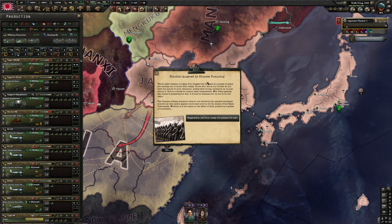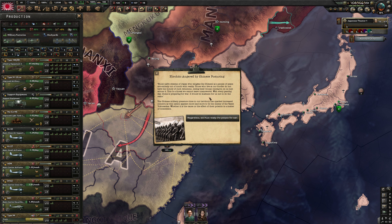Hirohito angered by Chinese posturing: 'Those naive citizens who imagined the Chinese as a people of peace are entirely out of touch with reality. This is a threat we cannot leave unanswered. With every passing day, China is preparing for war — it would be madness for us not to do the same.' An invasion of China appears imminent; public support for war is on the rise.